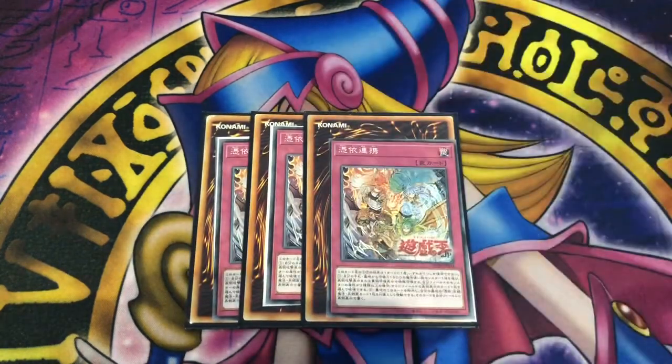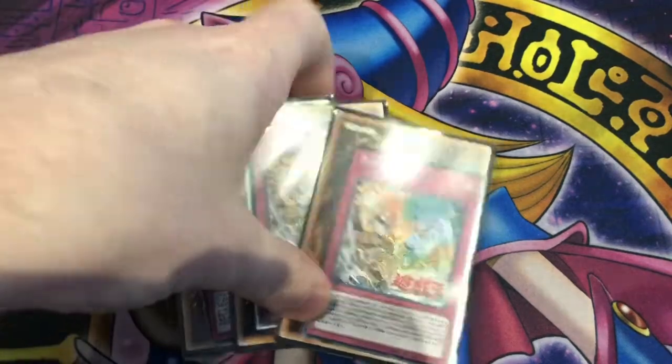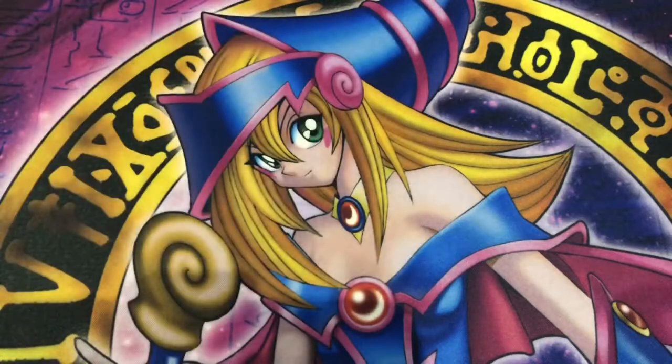Moving on to traps, three copies of the new trap Teamwork of the Possessed. Each effect is once per turn only. First effect: special summon a spellcaster with 1500 defense from your hand or graveyard in face-up attack or face-down defense. If you have two or more attributes you can destroy one card on the field, which is great for this archetype. This works well with the field spell to cheat out your spellcaster at the right time to negate a monster effect. Its other effect: banish it from your graveyard to place a Possessed spell or trap from your graveyard to your field face-up, so you can recover Awakening of the Possessed if it gets popped. You could run it at two and run a third Solemn Judgment, but I like running three for now.